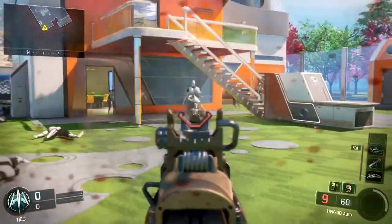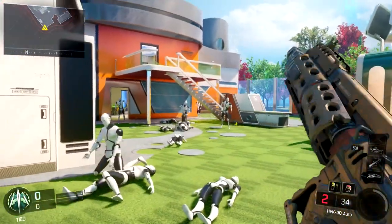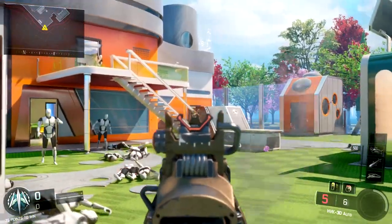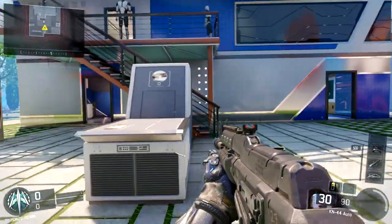So the first way is the more obvious of the two, and it's that you're still able to use your boost jump. In previous games you haven't really been able to jump, but in Black Ops 3 you can still use your boost jump. So I'll show you in the background here — I'll just use my boost jump to the side without being hit by a stun grenade, and then do it with the stun grenade.